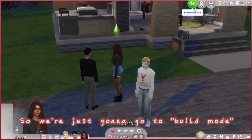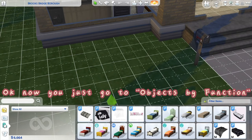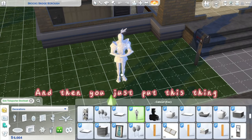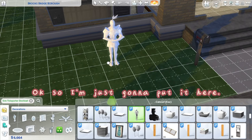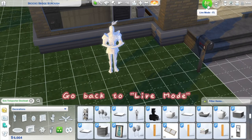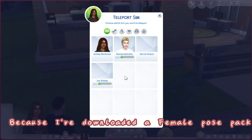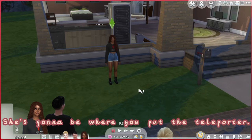We're just going to go to Build Mode. Go to Objects by Function and search 'sim teleporter.' Choose this object and place it anywhere you want your sim to be posing. I'm just going to put it here. Then go back to Live Mode and teleport the sim there.